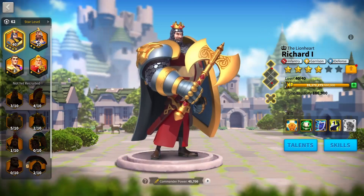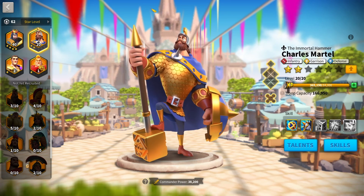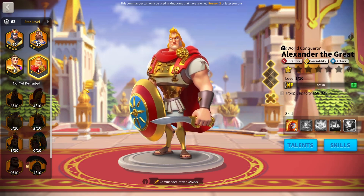Infantry also need good early game commanders. Richard in Season of Conquest is absolutely garbage — you don't see someone running Richard going for good trades. Charles Martel is average at best, and you really want his expertise for his march speed, but he's a gold key commander and still expensive to expertise, with one completely useless skill. Alexander the Great used to be the meta for infantry in the early game, but he can't keep up with the meta once you reach Season 3, and you only get him halfway through Season 2 — so you get to use him at max potential for maybe three weeks before moving on to better commanders.